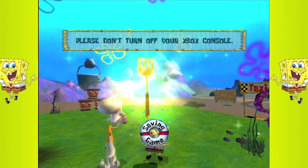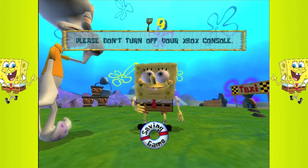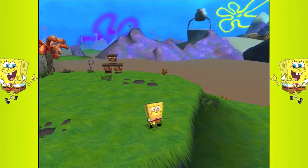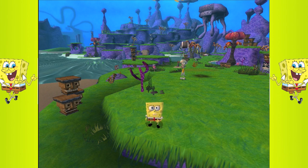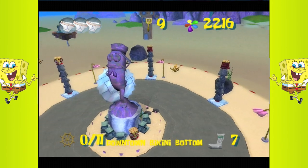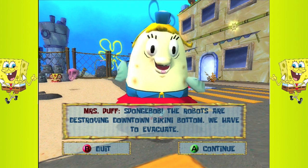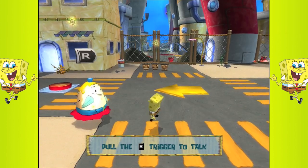Back to Squidward now. We've gotten our ninth golden spatula. I'm pretty sure we're gonna go to Downtown Bikini Bottom now because we have more than enough and there's nothing else to do in Jellyfish Fields. 'Downtown Bikini Bottom, once a bustling metropolis.' Shut up narrator. 'SpongeBob, the robots are destroying downtown!' I don't really care about it — they're just telling you what to do.